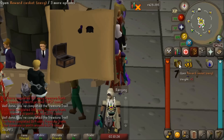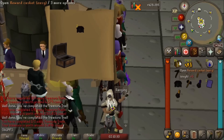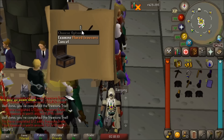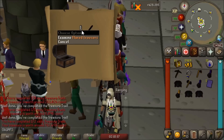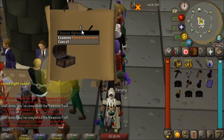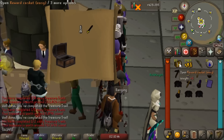Let's keep going. Nothing too spectacular except an ancient page — easy quarter mil right there. Those things are always guaranteed to sell for bank. Why'd you have to do thousands of clues to get the flared trousers? There we go — flared trousers on easy clue 172, pretty good — 767k. This is amazing.